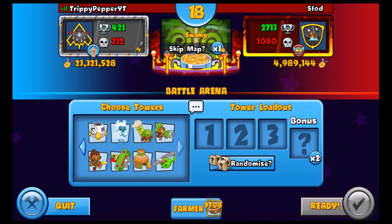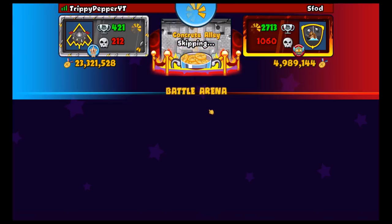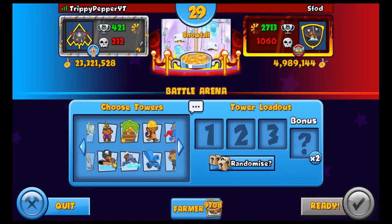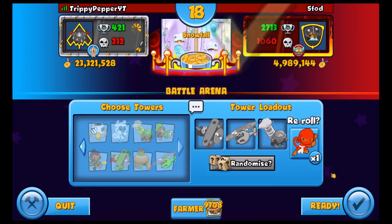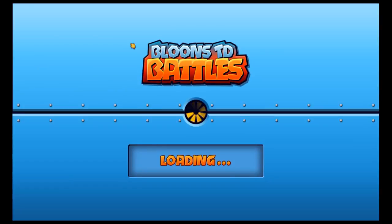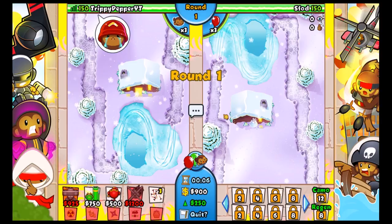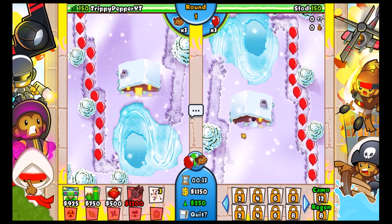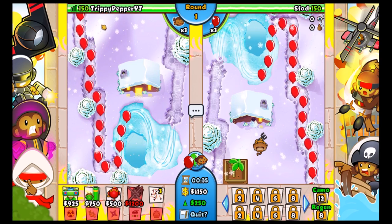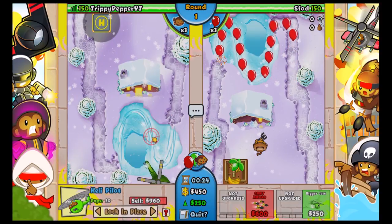We got Snowfall - no I don't want Snowfall, this is actually a decent map so he's gonna do really well. Should I count the mortar as an air thing since it does shoot up? No, we're not gonna do that. So we're gonna go with the Heli Pilot start, which seems to be doing fine until round six where the greens come out. But it's so expensive for what it does - it's seriously not that good for how much it costs.